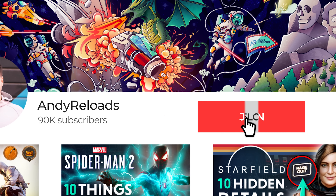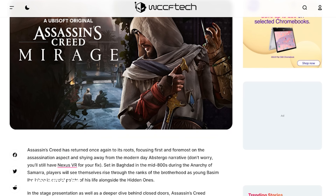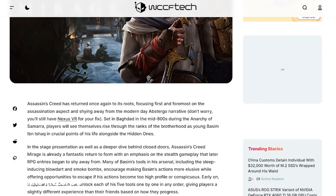Like previous Assassin's Creed Discovery Tours, when you complete all 66 historical sites you will receive an authentic time period reward that hasn't yet been specified.